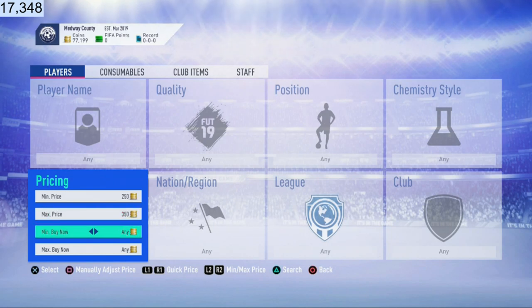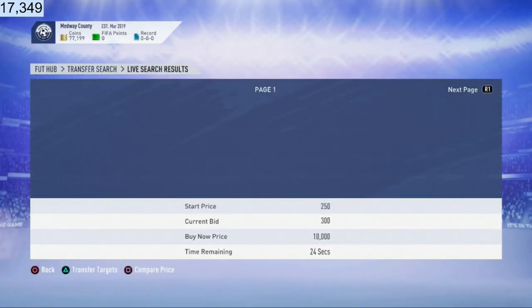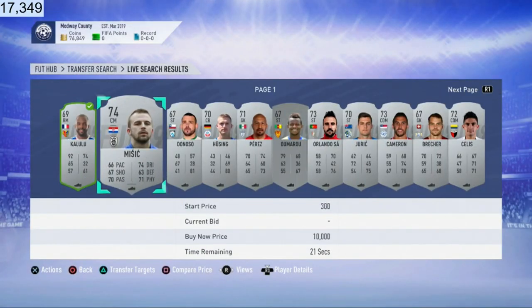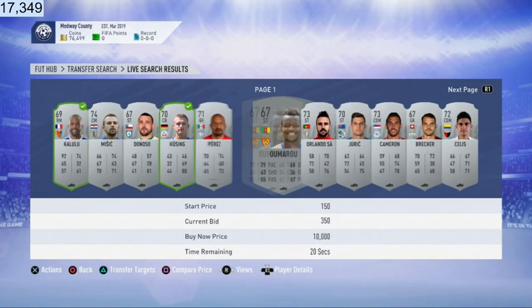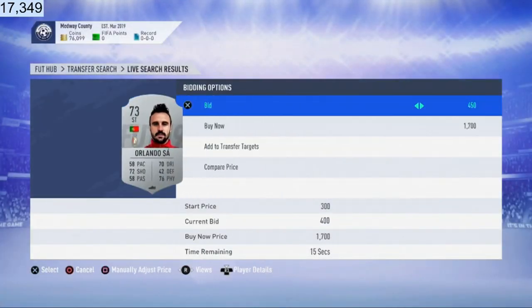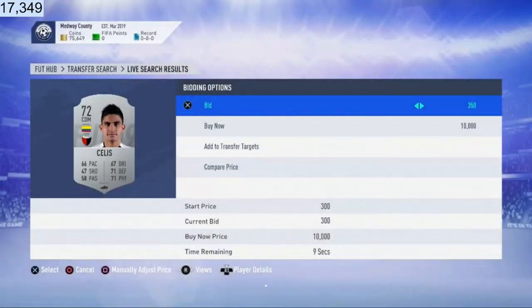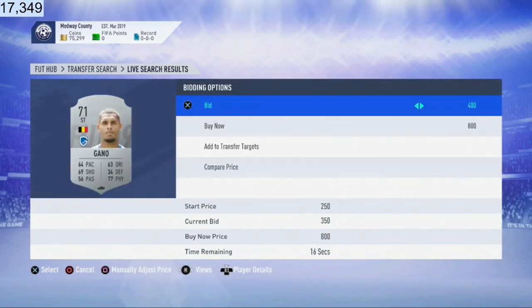For my filter I do min bid 250, max bid 350, min buy now 800. What this means is that a player with 250 coins bid - I'm gonna see players from 250 coins to 350 coins bid - and if a player's got a buy now minimum of 700 coins I'm not gonna see it, but if it's got a 1,000 coin buy now I am. All you guys want to do is search. I'm lazy and this trading method works - all I do is go across and bid on every single player that has a bid. I know what you're thinking - is that it? That's how I can earn up to a hundred thousand coins an hour. This isn't even clickbait.